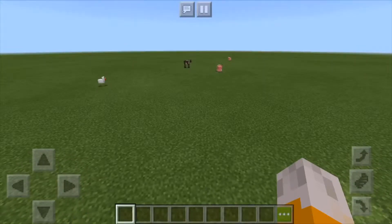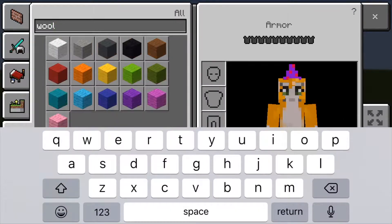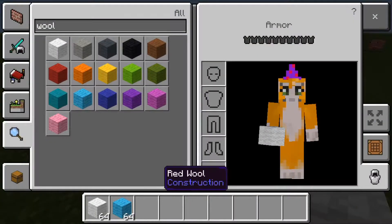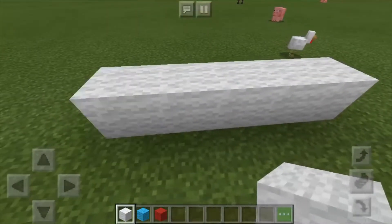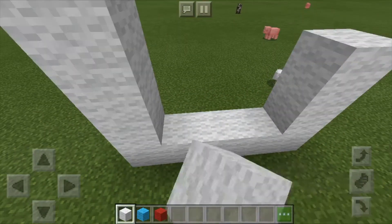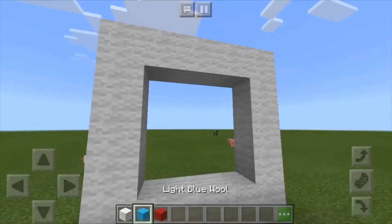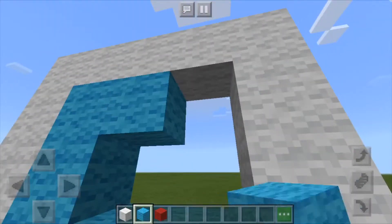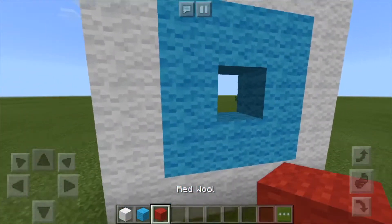First thing you have to do is build a target. I would use any kind of wool — white wool, blue wool, and red wool. Just put a five by five of white wool, and then put a three by three of blue, and in the center put the red.